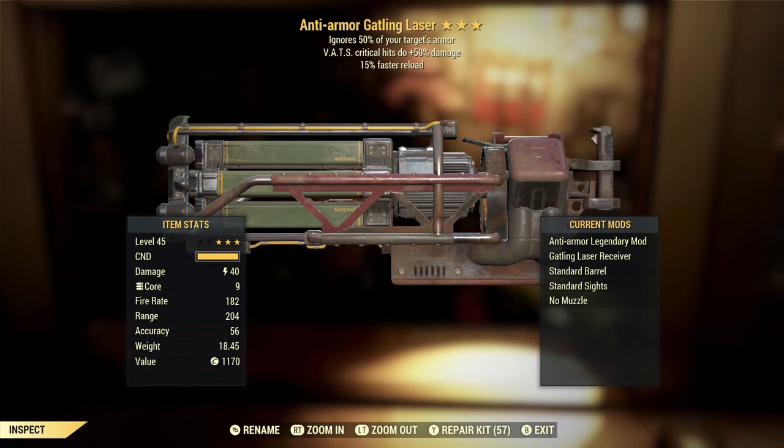Unfortunately, this is a Gatling Laser and not an Ultrasight Gatling Laser. The Ultrasight Gatling Laser is straight up superior — it just does better damage. So unfortunately this one is a bit of a dud just because of that. The VATS critical hits doing plus 50% damage is actually one of my favorite effects in the game, but this is definitely not the weapon you want it on. The fire rate on this weapon is extremely high, which means even if you're trying to use it in VATS, it is going to burn through your AP very quickly, and you're only going to be able to make short bursts in VATS. Not too many players are going to be trying to use a weapon like this in VATS, so that effect is definitely another dud.